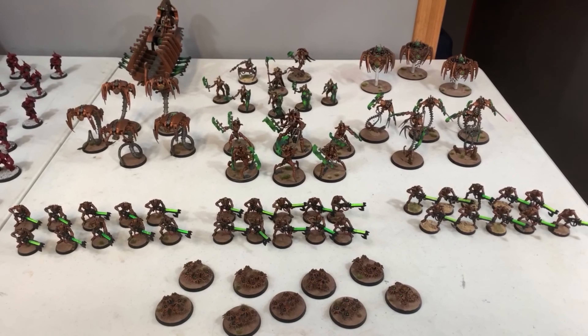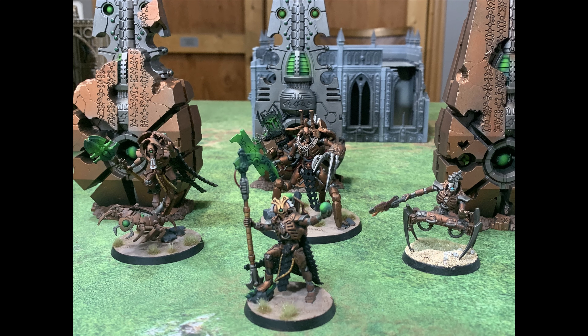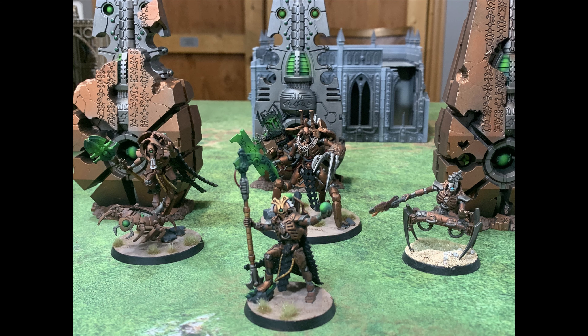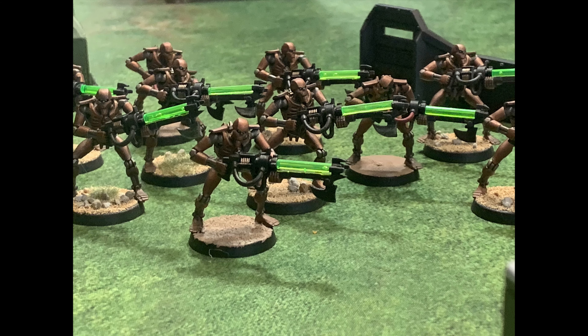Next up, the forces of the Necrons — today we are playing Novak Dynasty to try out some of the choppy units. In the HQ slot we have an Overlord with a void scythe exchanged for the Void Reaper and a resurrection orb; he is our warlord running Blood-Fueled Fury. We also have a Skorpekh Lord with Enduring Will and the Nano Scarab Casket for survivability. In our third slot we have two Crypteks: a Technomancer with the Canoptic Control Node and Phylacterine Hive, and a Chronomancer with the Prismatic Obfuscatron.